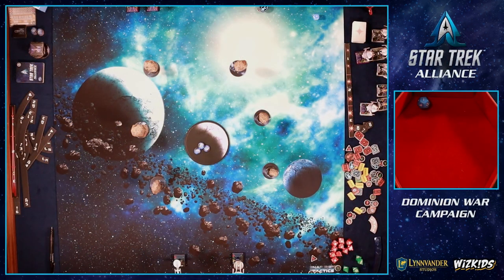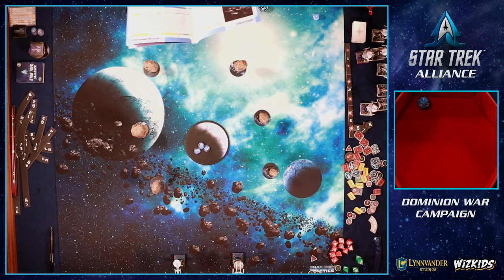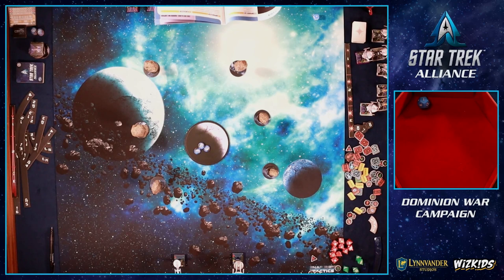We're back for the second scenario of Star Trek Alliance Box 1, called Evacuation — now into Act 2 of the campaign. In Act 2 we can play four missions in any order; we just need to win at least two. We want to win all of them for the experience points to level up our captains. It's the Starfleet way.